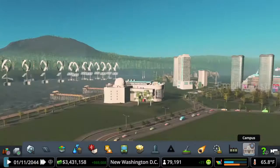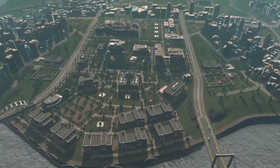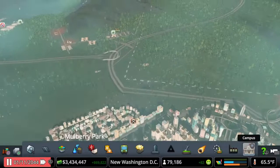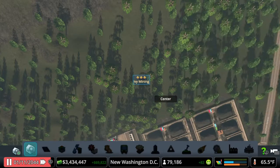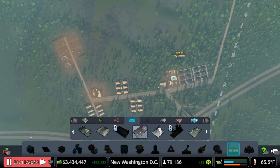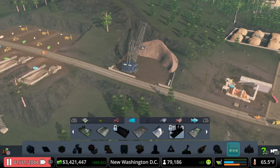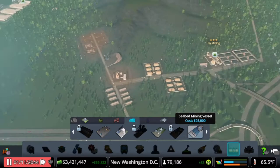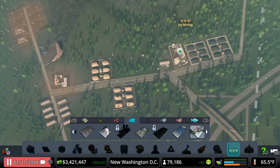We are finally done with the campus. We also unlocked level three on mining over here at Ivy Mines. For the next level we need 70 more workers and we're just waiting for produced resources. Let's go to our Industries DLC to see what we unlocked — we now have a medium ore mine. We'll go ahead and put that down. We've also unlocked a seabed mining vessel, which is interesting and cool but we don't need it right now. We already have the ore grinding mill down here.